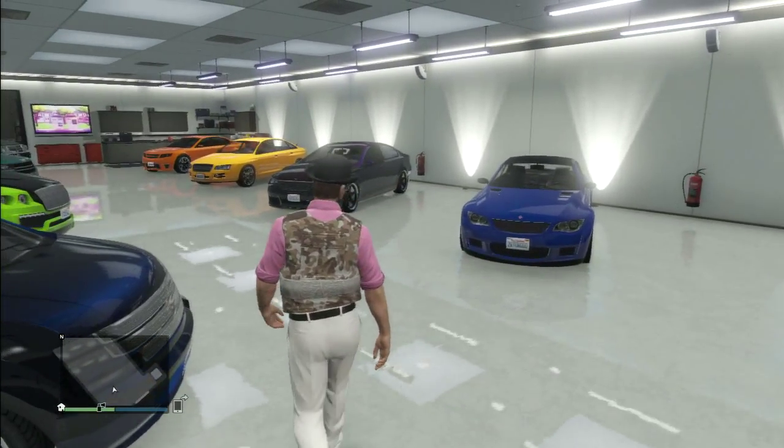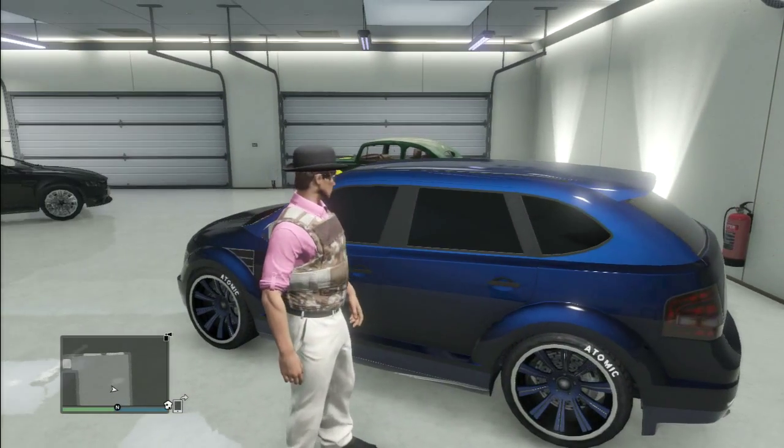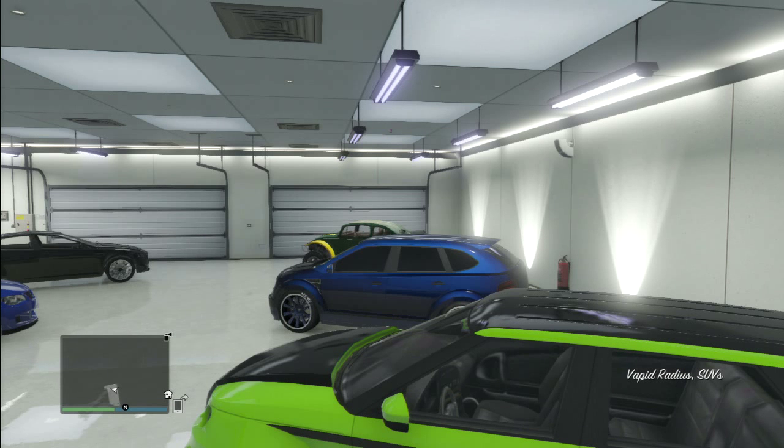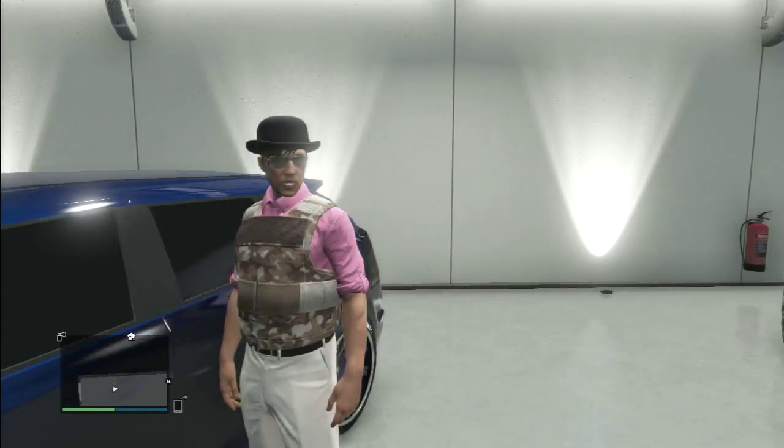The next one here is a really fast little small SUV — it's almost a car, it's so small. This is called the Vapid Race Radius. That's a really fast car, so I wanted to get that.